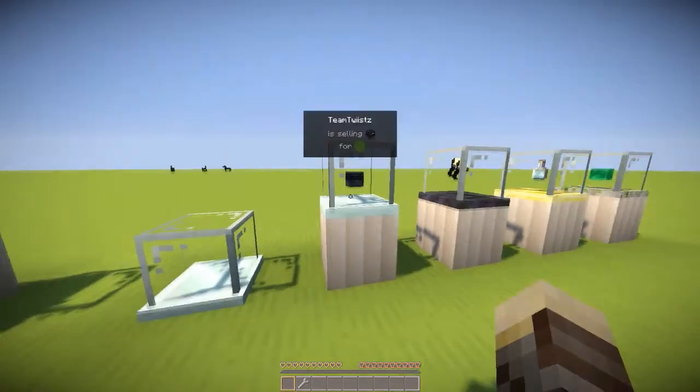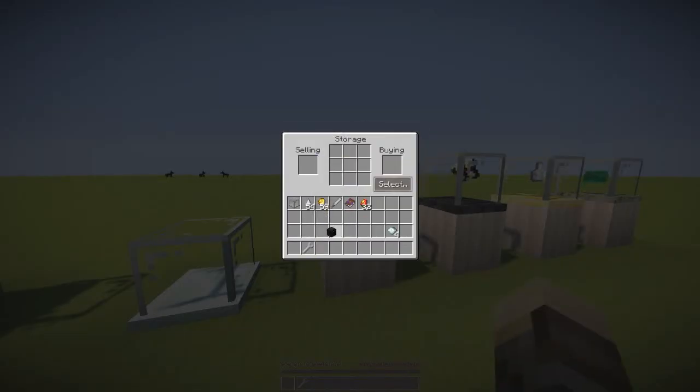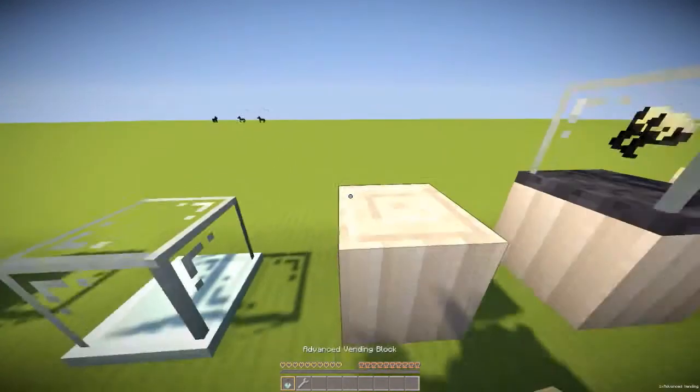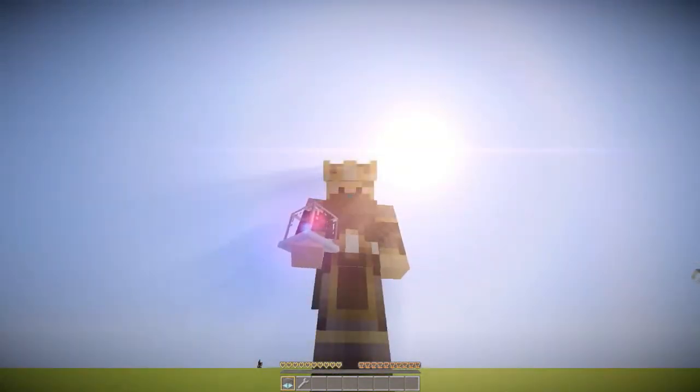If you want to remove a vending block, you just need to remove all the items from the vending block and then punch it. Let's go ahead and remove all our items and punch the block — and as you can see, our vending block is now in our inventory. I think that wraps up today's mod review. Hopefully you enjoyed the video — drop a like or a comment below, and remember to subscribe if you haven't already. This is Team Twist and I'll see you later.